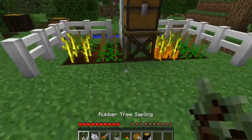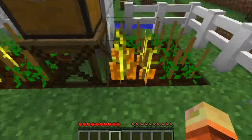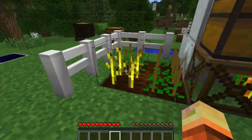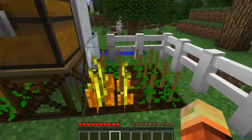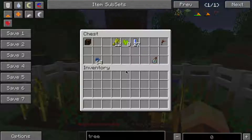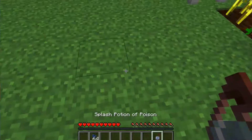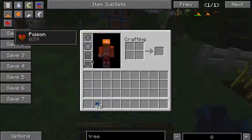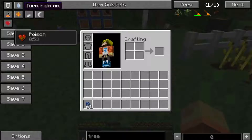Next we have the great and confusing IC2 agriculture plants — I can't ever pronounce that word. There's a bunch of plants there. I'm not going to do a full tutorial on how the plants work because they're confusing and even I don't fully know it. But just so you know it exists. First we're going to do the terrawart, which is something you can produce out of the plants by crossbreeding. Let's put the splash potion of poison, so now I'm poisoned.